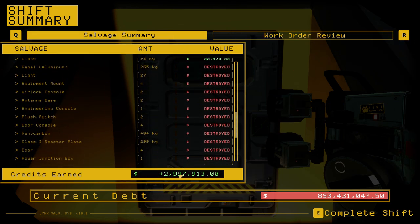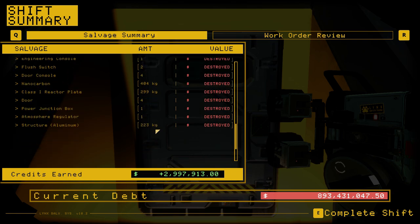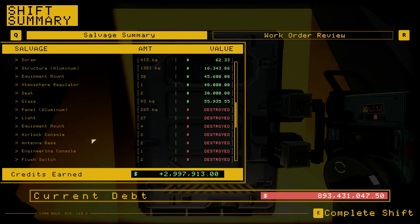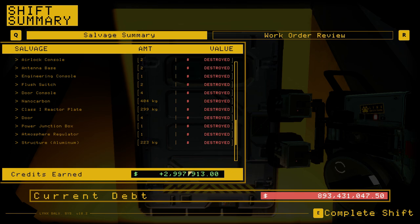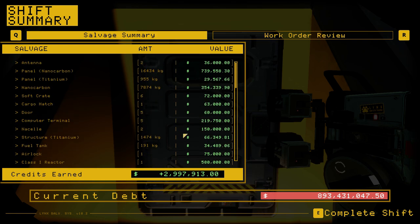We pulled out just under $3 million. It looks like we destroyed quite a bit of nanocarbon and the classroom reactor plate — that's not something I've ever salvaged. You'd have to melt the aluminum panel behind it and it's a huge pain, especially if you haven't upgraded your cutter to the maximum heat resistance settings. We lost a couple of aluminum panels, but all in all not too shabby, especially since this ship only had about $3.5 million worth of equipment. Losing half a million is not bad, especially for doing the entire job in a single shift. Thank you for watching, and good luck gutting your own light cargo mackerels. Have a great day, y'all.